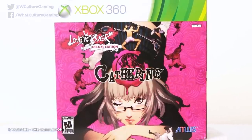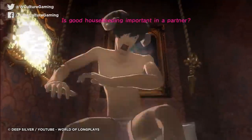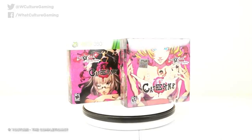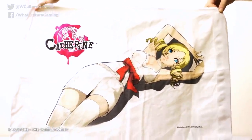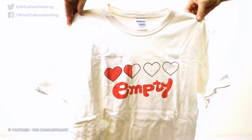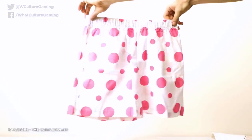I too would be hard-pressed to deny wanting the Love Is Over edition of Catherine, not just because it's an outstanding and bizarre puzzle-slash-moral-dilemma simulator, but because the items on offer are both hilarious and actually really in keeping with the game itself. Yes, you are going to have to explain to your partner about who the sexy lady is on the pillowcase that comes with this, but that is very much a facet of the game — keeping your secret loves away from others. And to top off these bedroom antics, why not wear an outstandingly cool t-shirt and boxer combo which genuinely look decent? Then just pop on the funky soundtrack that comes with the game, and it's going to be a saucy evening for all involved. You big perv.